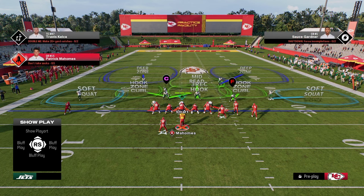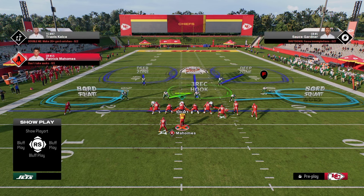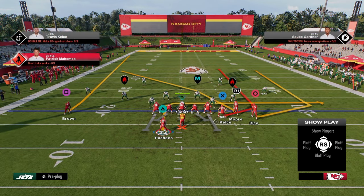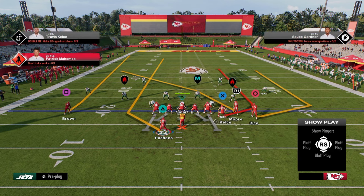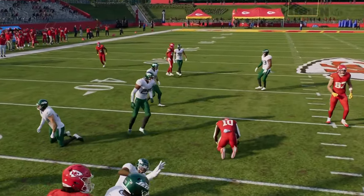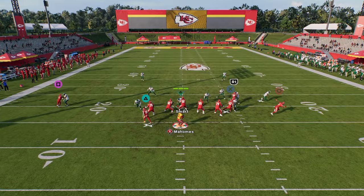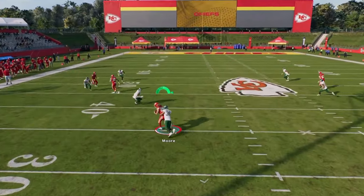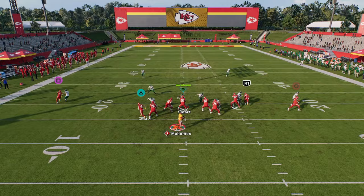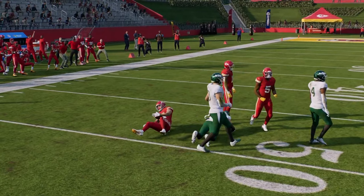If they run a double flat coverage - like a cover two cloud with hard flats - it's gonna leave an isolation on the user in the middle of the field, so I like to go to play verticals. All we do is put the running back on a streak and we're able to attack the middle of the field on both sides with a nice triangle read between the crosser, the running back, and the tight end. Wherever the user goes - if the user goes right we throw left, if the user goes left we throw right. If we get man coverage, this crossing route is really effective and he's gonna get a nice step on the defender.